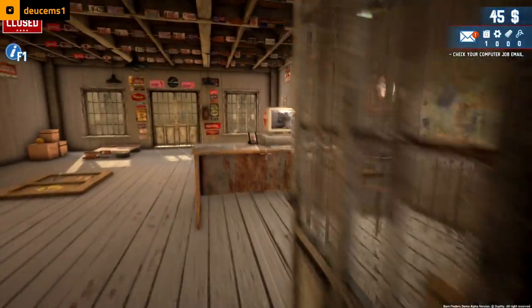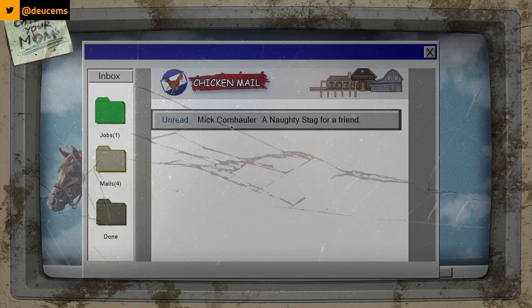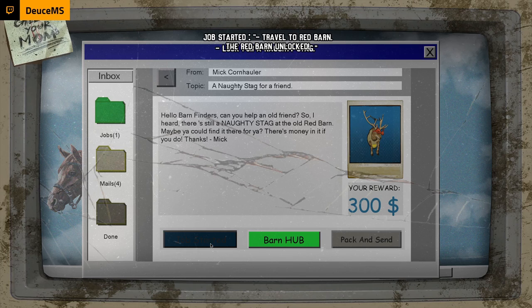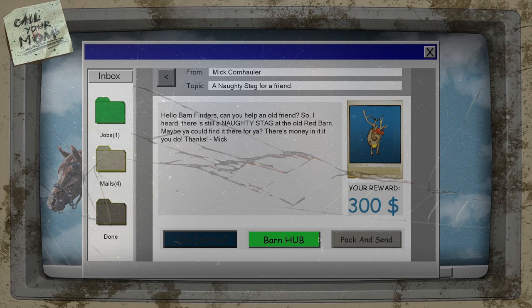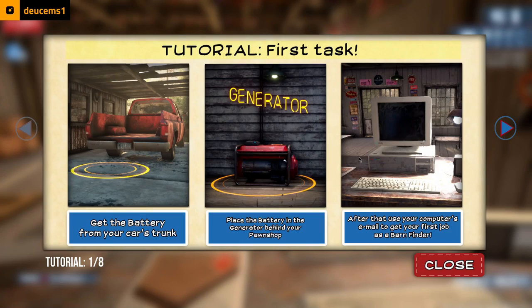You've got mail! Barn Hub. 'Naughty stag for a friend' — Hello Barn Finders, can you help my old friend? I heard there's still a naughty stag at the old red barn, maybe you could find it there. There's money if you do. Thanks, Mick. I guess we have to find a naughty stag — looks like he's got some undergarments around his antlers. Accept job — job started, traveling to red barn. Red barn is — call your mom, post-it notes. First job tutorial: exploring abandoned barns.